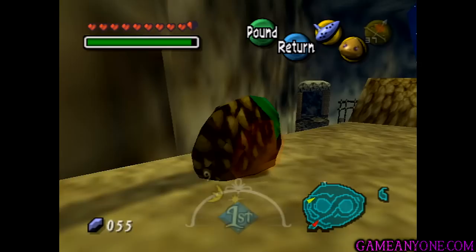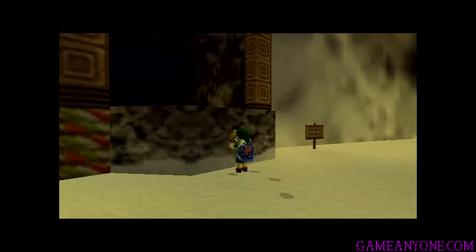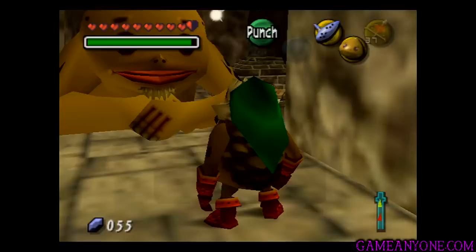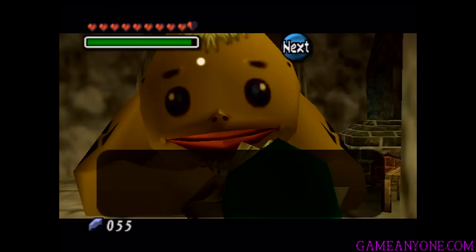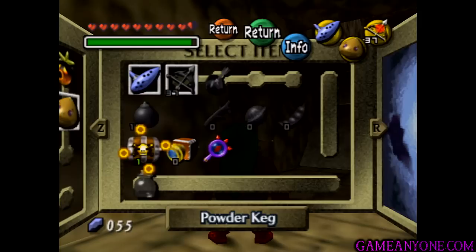We're going to head back to the big Goron running the Powder Keg shop. It looks like you managed to succeed. Knowing your skills, I feel fine letting you handle Powder Kegs on your own. It was bad of me to put you through such a dangerous test — I want you to take this as my apology. To apologize for giving us a Powder Keg, he gives us a Powder Keg. So now we can carry those in our inventory — we can only carry one at a time. You shoot them with an arrow, they'll explode as soon as they're hit, so be careful.